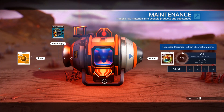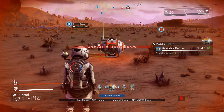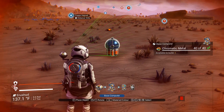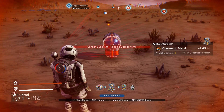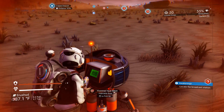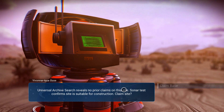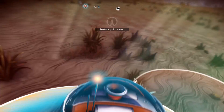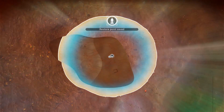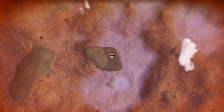Once you build the base computer, it's time to find a base and get ready to settle down. Ideally, you'll want a planet that isn't harsh in any way. Unfortunately, the first planet we found that we really liked had a bit of a heat problem, but that isn't something we couldn't work with, so we continued anyway. Plop down the base computer where you want to claim your base, and then choose to claim your base. This will lock the base computer into place, so make sure you choose a good spot that you like beforehand.